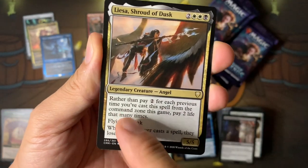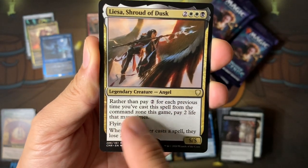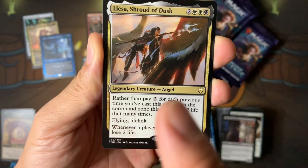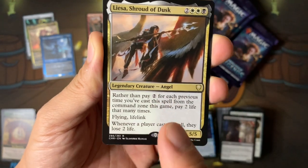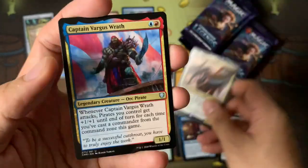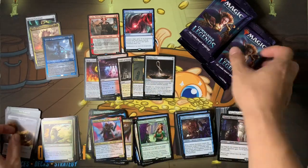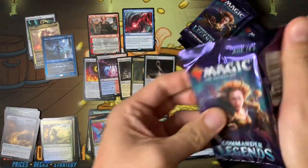Liesa is really cool — it's like it's forced on you. Rather than pay two for each previous time you've cast this spell from the command zone, this game pay two life that many times. So you don't pay commander tax, but you cannot avoid paying two life — the Phyrexian tax. Just remember it's not optional.